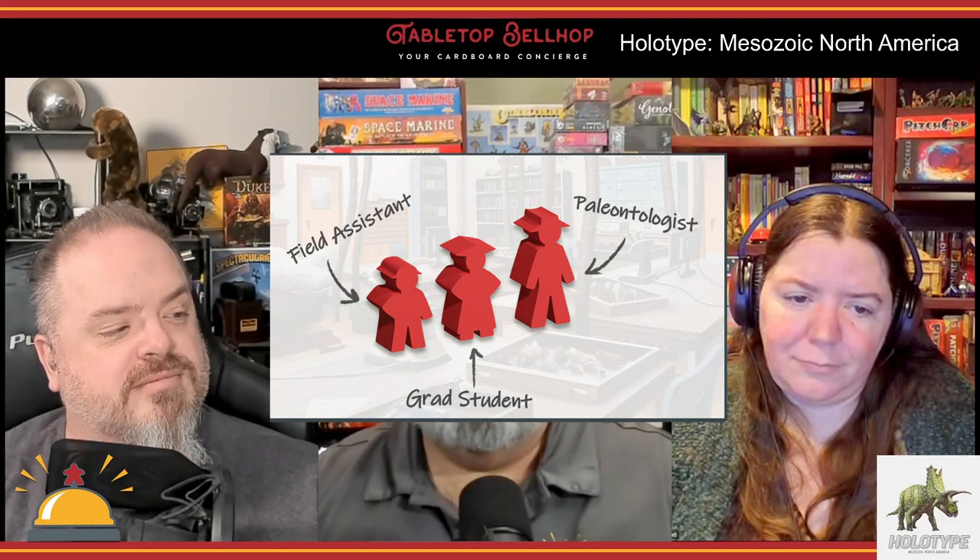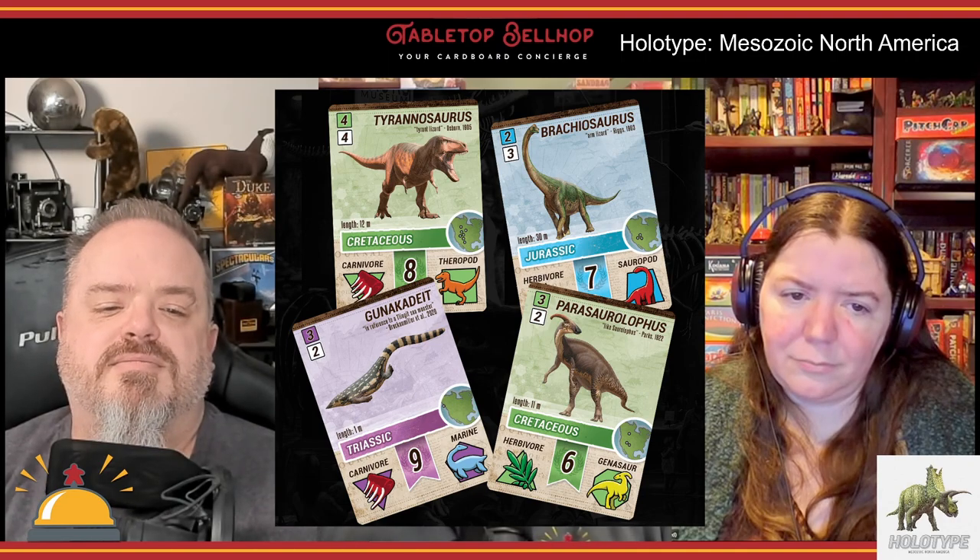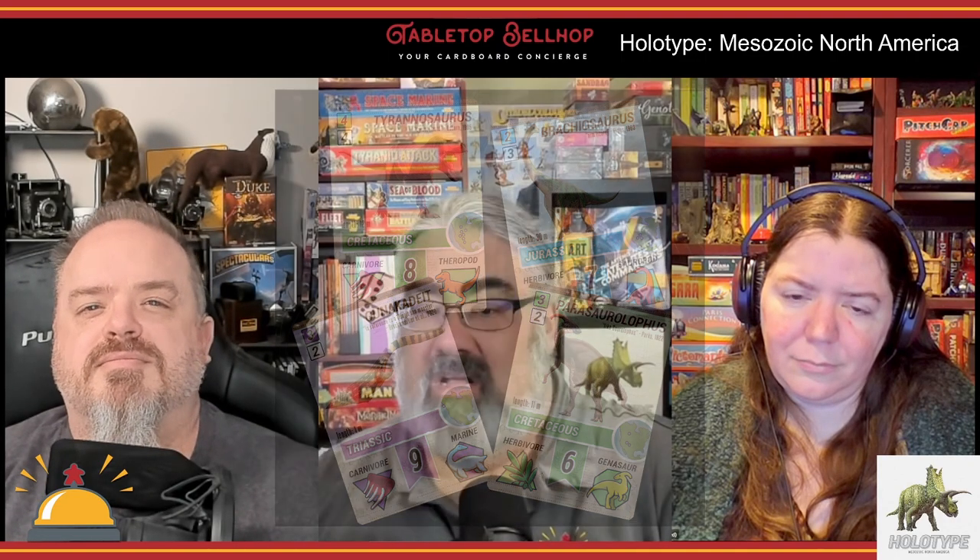In Holotype, players control a team of researchers starting as just a paleontologist and their assistant. They use these workers to collect fossils, search for specimens, do research, work with museums, and eventually publish holotype papers on various Mesozoic era dinosaurs and marine reptiles. After publishing three papers, players attract a grad student and score additional points for completing personal and global objectives.